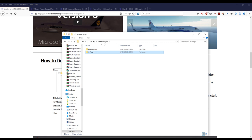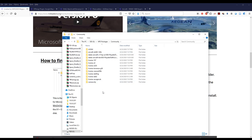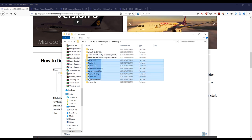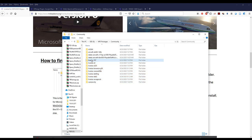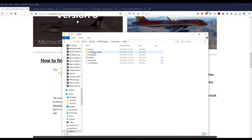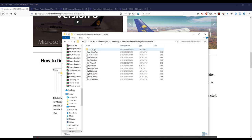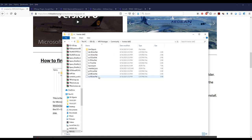That's the MSFS packages folder and you'll need to remember where that is. In my case I decided to install it in a specific location so I didn't have to go through all sorts of subfolders. The liveries pack unzips like this — what you want to make sure of is that once you've unzipped it, the next folder down has a sim objects folder. If you see sim objects here, that'll ensure you've unzipped it properly. If you don't have a sim objects folder after the main folder, you've probably unzipped it wrong, at least for liveries.